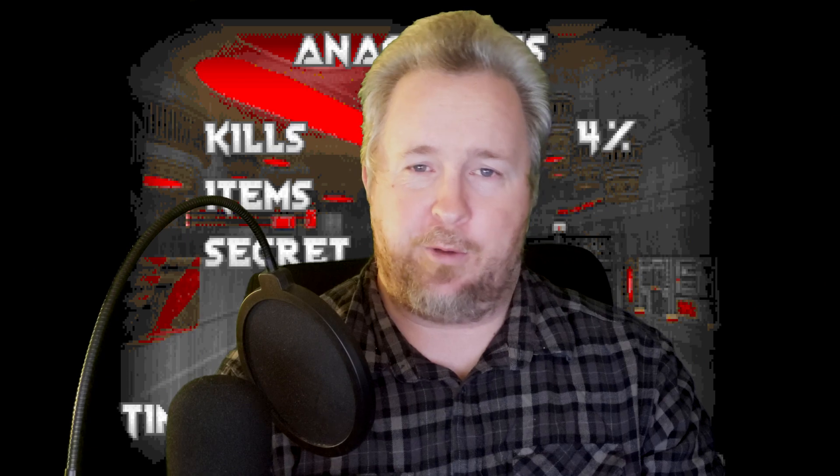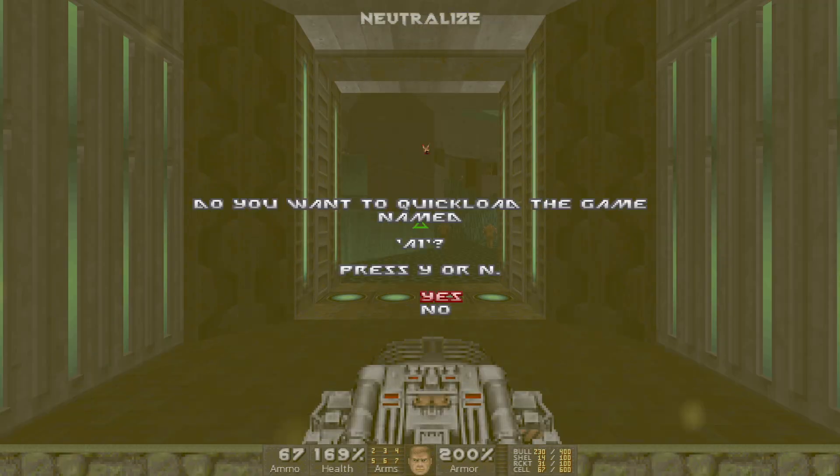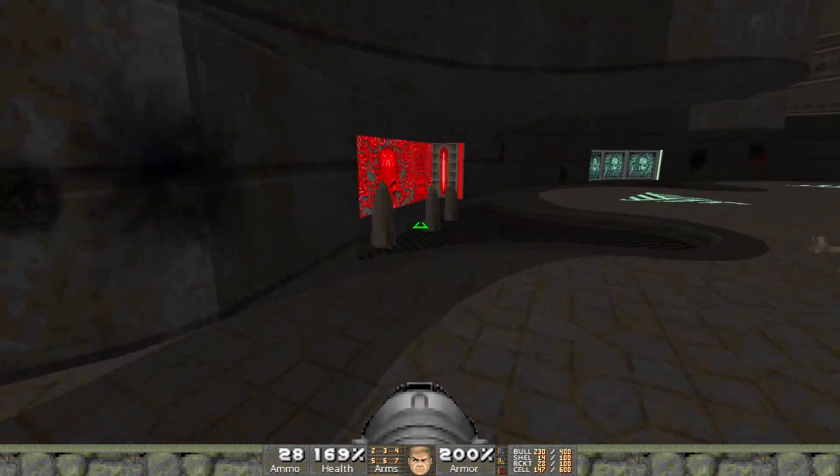I just checked Decino's run through this level and he didn't seem to break a sweat, apart from when he had to find one last enemy to get 100% kills. I didn't have that problem, so who's the better Doom player now? Anyway, with a sense of some relief, it's finally time to move on to Chapter 4, Brutality — which is an incredibly reassuring name — but that's for next time.